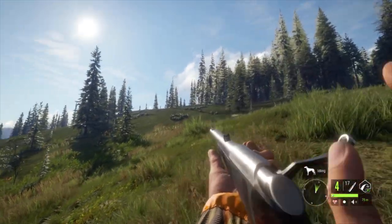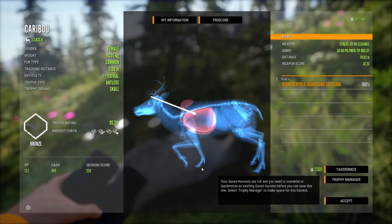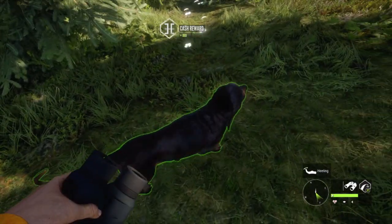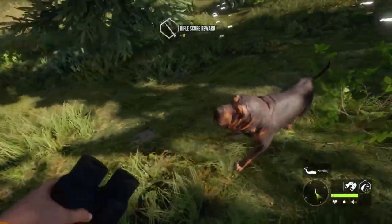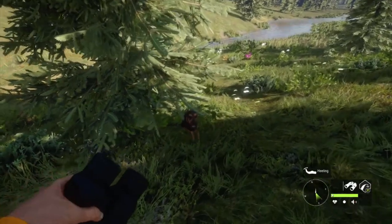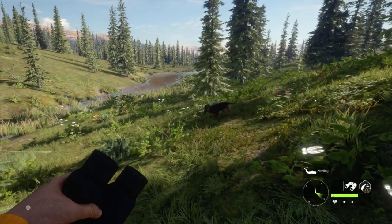For example, say you shoot three animals — you would have your dog track it until you find it, claim the animal, and then praise your dog and pet him. That way you will increase the focus level, which will lead to your dog being less sluggish and allow it to track the other two animals you shot without a problem. The faster you can track the animals means the faster you can move on to more and repeat the process.